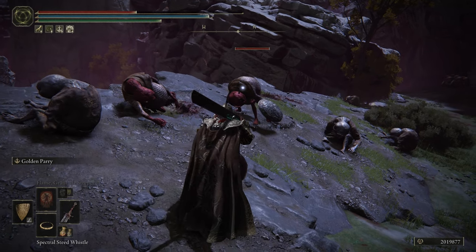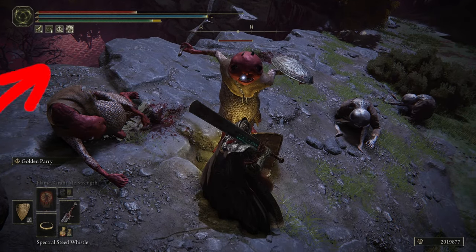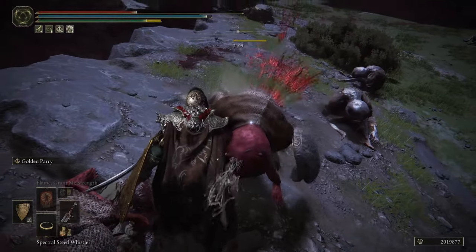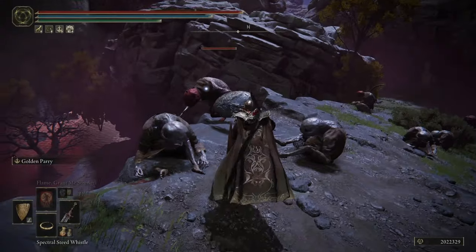Now I'm going to break it down for you in slow-mo. Let's say you're fighting this Albaneric here — what you're going to do is wait till you start to see that hand move back, and then you're going to start the parry when it's starting to go back towards you. Then you have the parry. That's all there is to it. Each enemy is obviously going to be a little bit different, so you just have to learn their different timings.